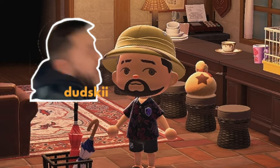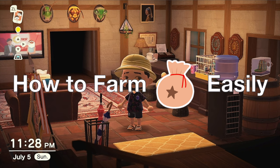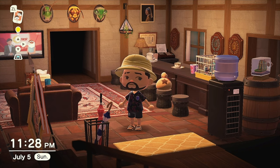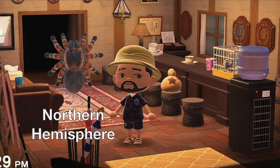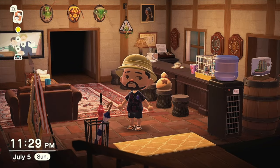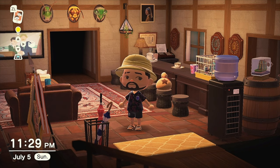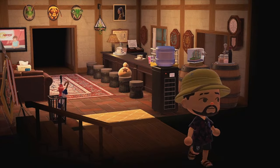Hey guys, it's me Dudeski, and I'm here to teach you all how to farm bells easily. The best ways to make bells in the past was to spawn-farm a certain bug in a mystery island — these were tarantulas if you're in the northern hemisphere, or scorpions for the southern. The devs have nerfed the spawn rates of these bugs, making it harder for them to spawn. You can also resort to fishing, but fishing takes a lot longer than the method I'm about to show you.